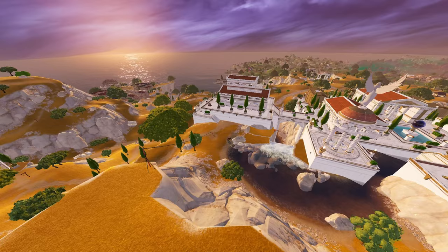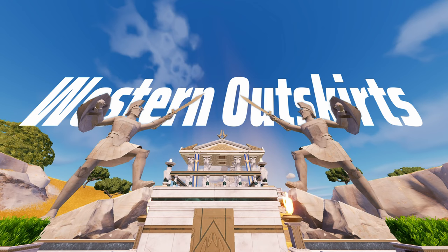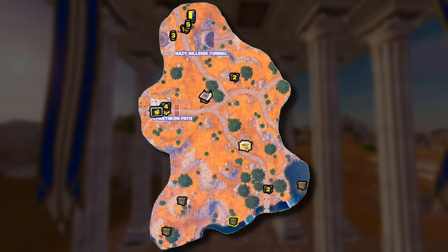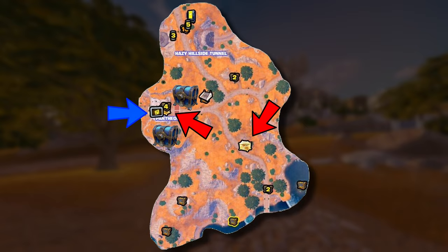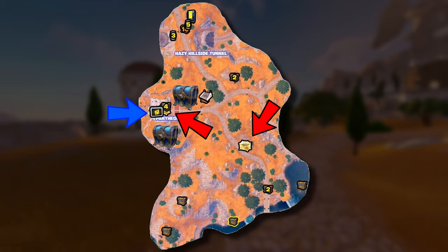Our next area is the Western Outskirts. Let's look at loot — we have quite a lot to cover here. We have two God Chests: one over here and the other hidden underneath everything happening to the west. We also have a Treasure Hunt here, which is super important. On the same spot, there is also a Midas Upgrade Station — meaning for 500 gold, you can upgrade your weapons to Legendary over there.